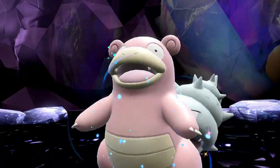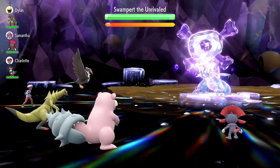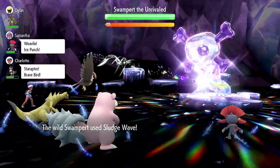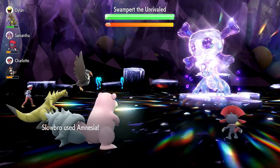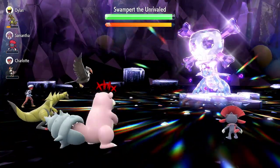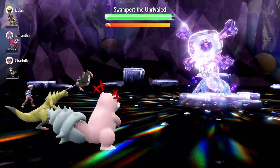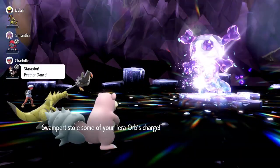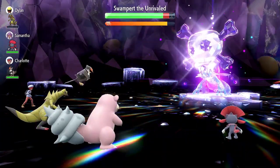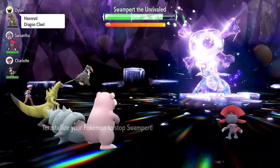I want to start off by saying that I did change the 252 in Special Attack to 252 in Defense, because I noticed that's way more effective in executing this strategy. The battle starts off with Swampert going for Muddy Water, which has a slight chance of lowering your accuracy — thankfully that did not happen to me. The first move you want to do is Amnesia, because you need a Special Defense boost, and then one or two Nasty Plots depending on whether or not you got critted. I go for two Nasty Plots and one Amnesia total, then go for Stored Power to deal massive damage and heal up via Shell Bell recoil.